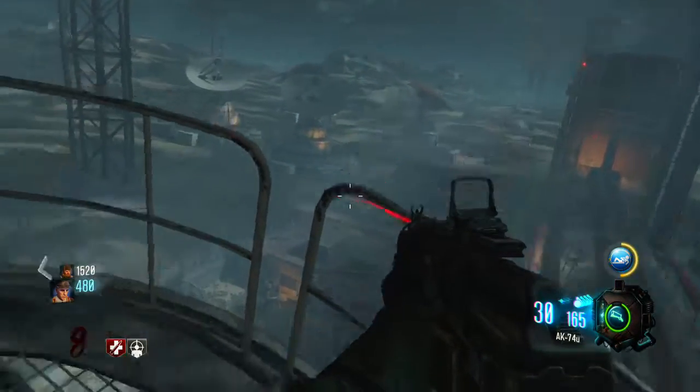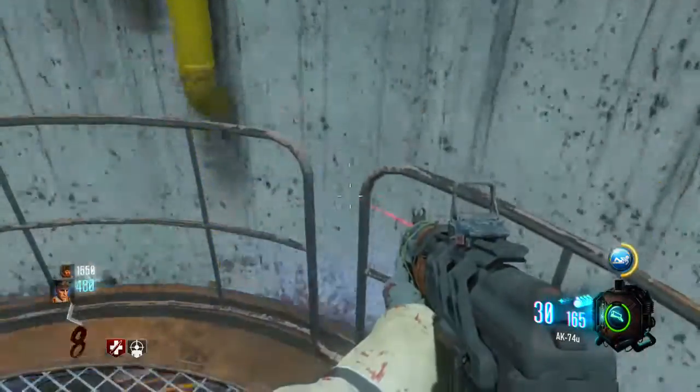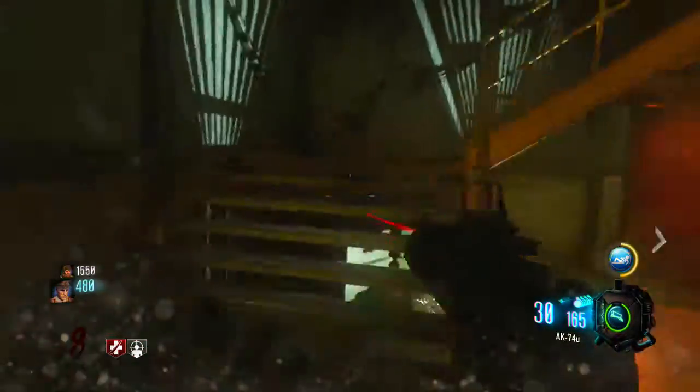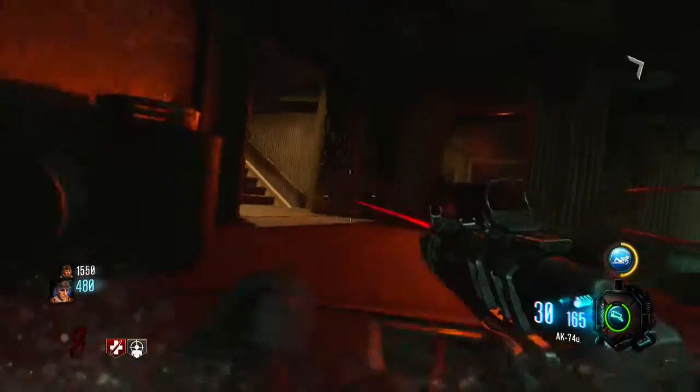Perfect, we have one more landing pad. We basically have all the doors open, we just gotta go run over there and buy it and we'll have Pack-a-Punch open. If you really want to, we can do the easter egg where you blow up the rocket, but we have to have a Ray Gun.